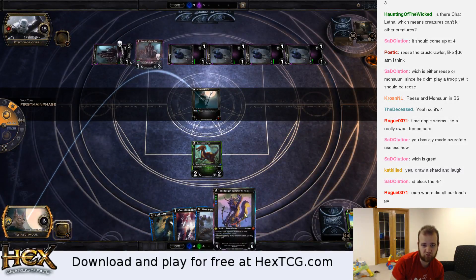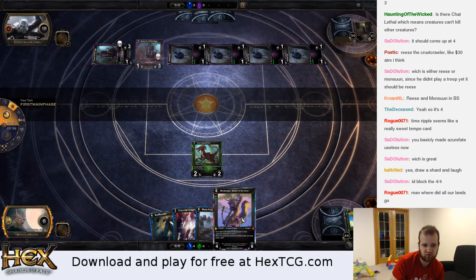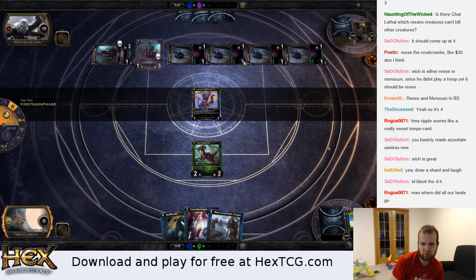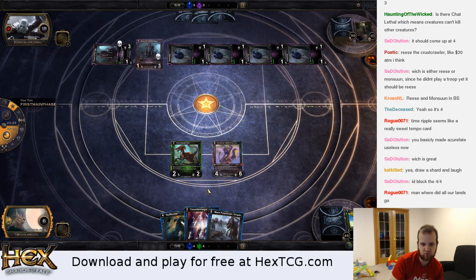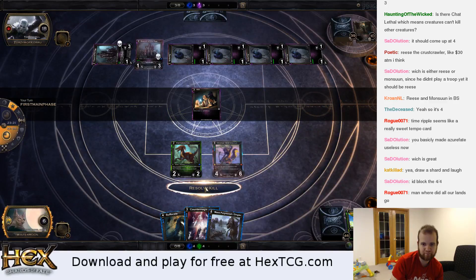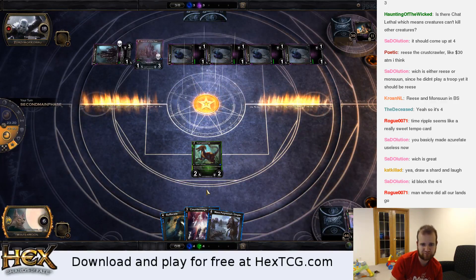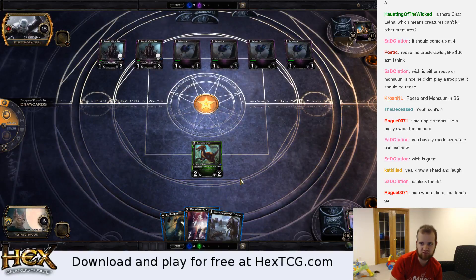He could have counterspell or removal spell — we're basically dead to either. Are we dead on board? He's got one, two, three, four, five — he's got six power. We're at six life, we've got two blockers. So many removal spells he has — he probably just cast and kill. If he has another removal spell we're dead, otherwise we get to live at one. And I can maybe cast Polymorph next turn.